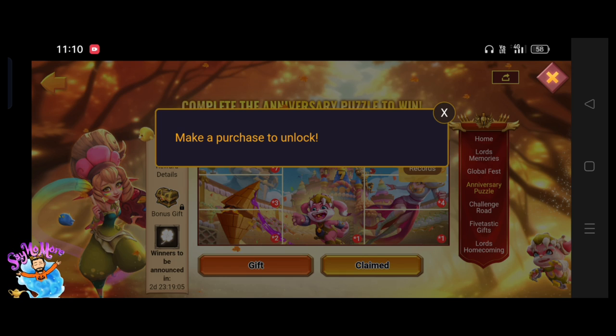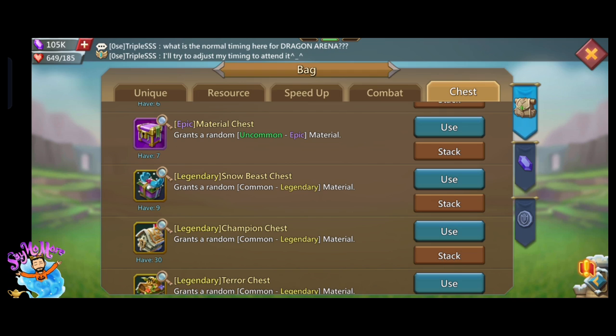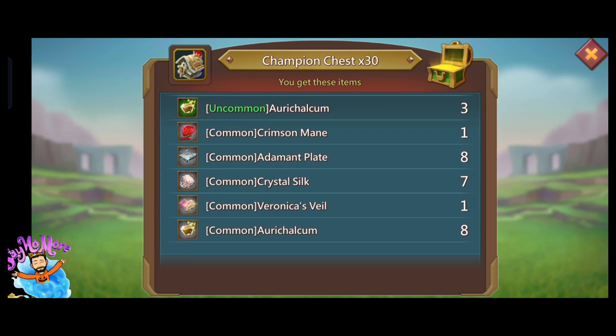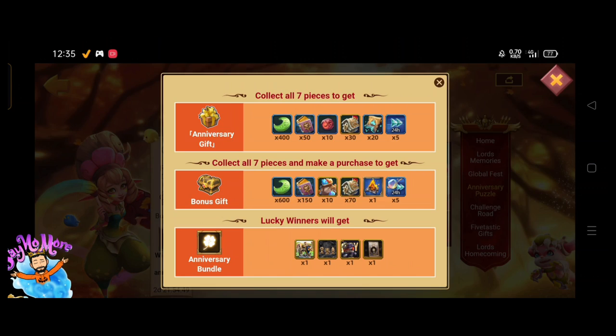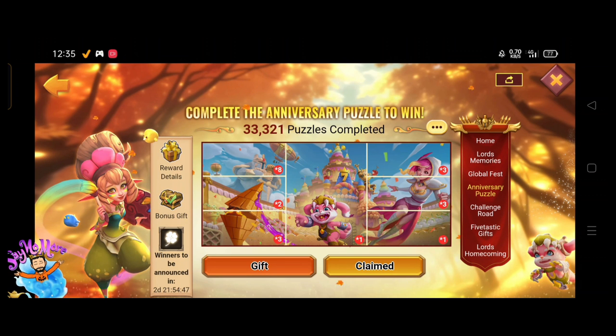Also, you can get a bonus gift by buying the one dollar pack. You don't need to buy the five dollar or ten dollar pack — you can spend one dollar and get 150 Arctic Tom, 10 to 12 seconds of jewels, and 70 champion chests.